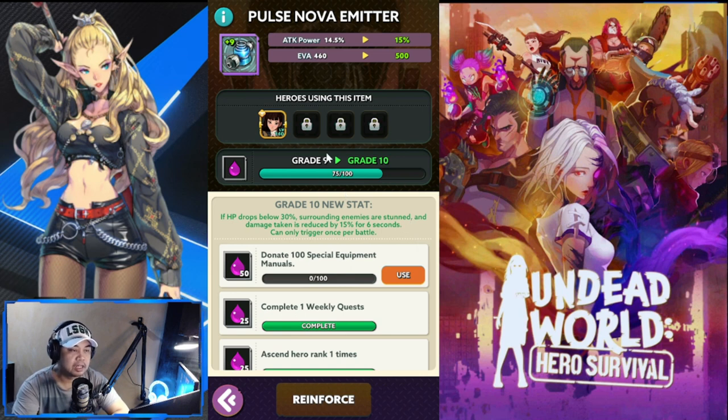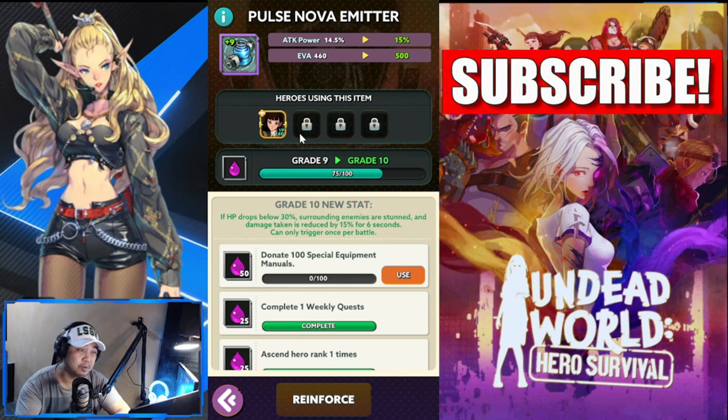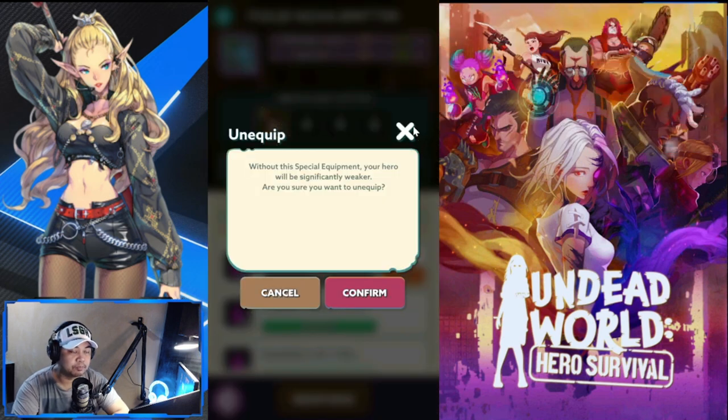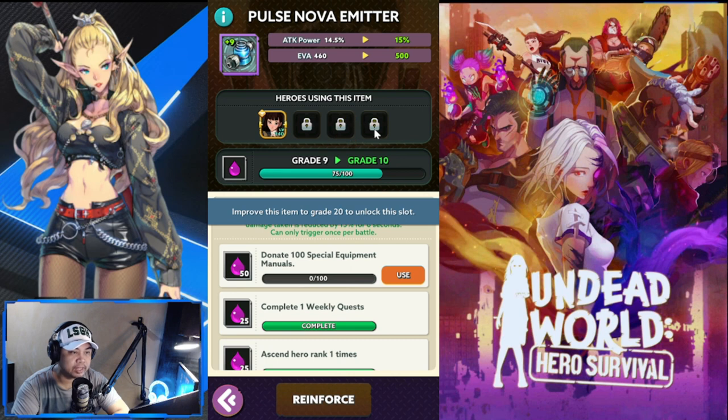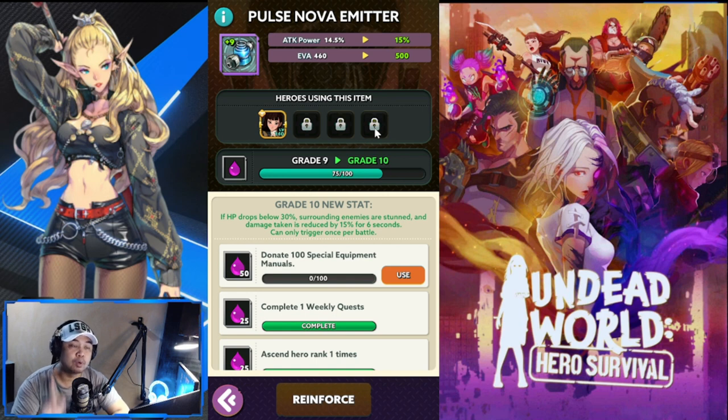At grade 10, you also unlock an additional slot so the equipment can be shared with another hero. So for example, Tanya is using this equipment, and you could add another hero who will also get the stats and a new skill. At grade 20 you unlock another slot, and I believe the last one is at grade 30 — so for one special equipment, up to four heroes can share it.